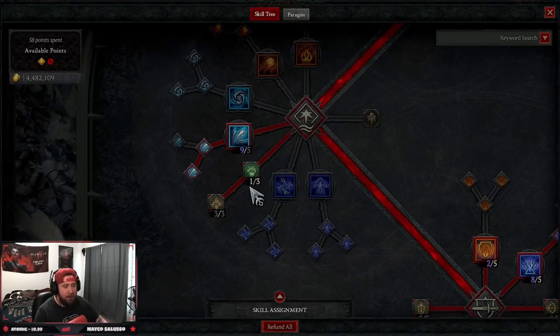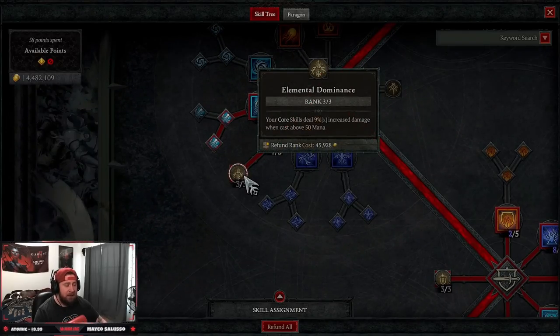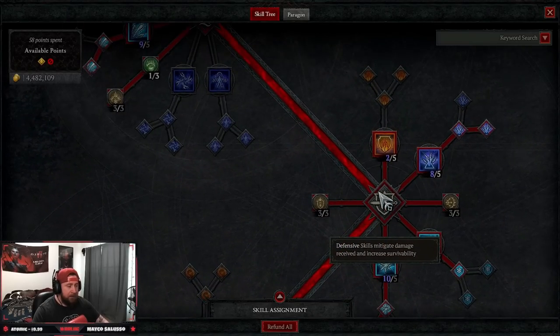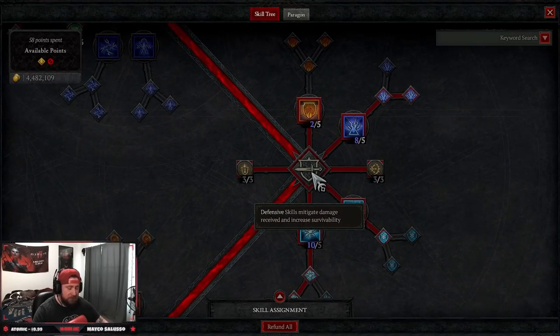Next we're doing one point in Devastation for a little more mana, but three points into Elemental Dominance because our mana is always going to be full. So 90% of the time we're going to get a free 9% increased damage when cast above 50 mana, which is really strong.